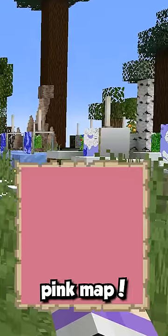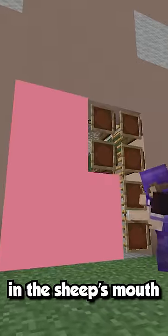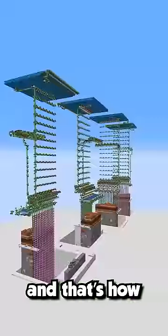An entirely pink map. So all that was left to do was duplicate the maps, place them on the item frames in the sheep's mouth, and the farm was done. Was it worth it? I don't know. But at least I can get into my wool farm easily, and that's how I...